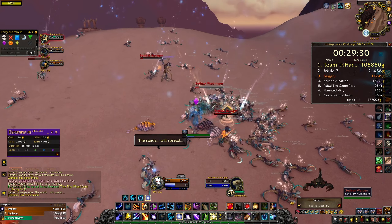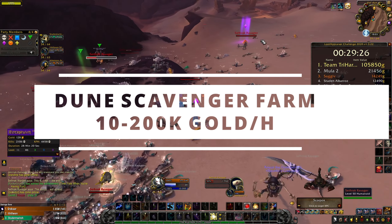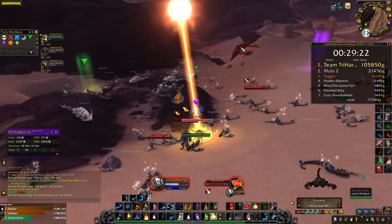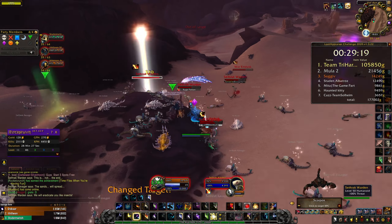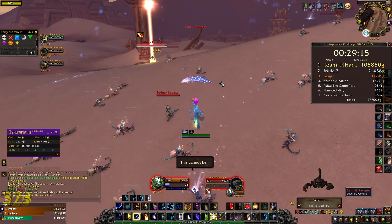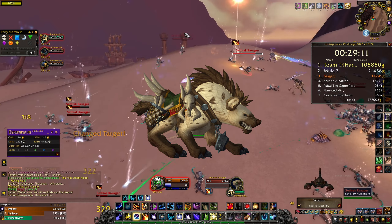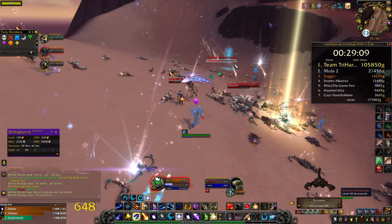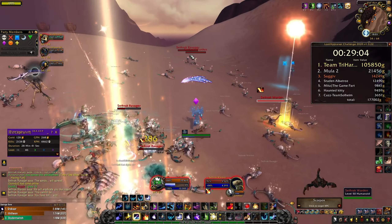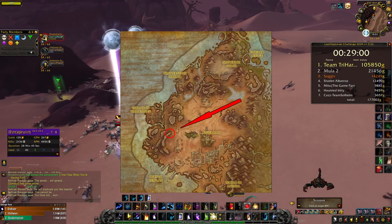Farm number 2 is the Dune Scavenger mount farm. This is a 2x4 Battle for Azeroth mount farm. You need 2 groups of 4 people and if you want to farm raw gold and BfA cloth you should have tailoring. The mount you can get here looks really nice, has a good sell rate, and you will sell it pretty easily. The price of this mount is around 200,000 gold. This farm is located in Vol'dun; you can see the exact location on the screen right now.